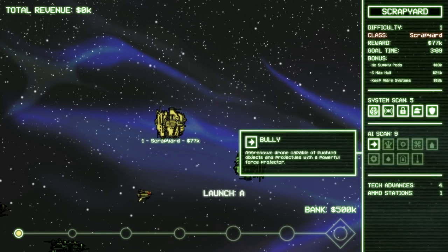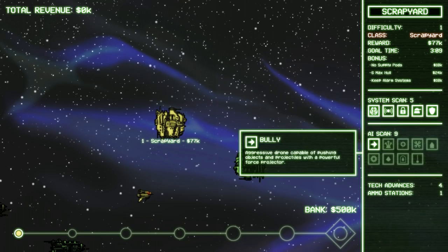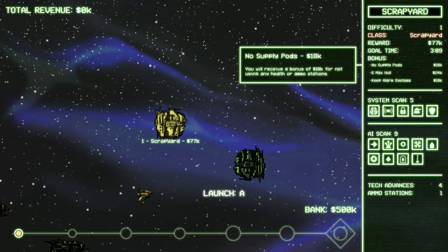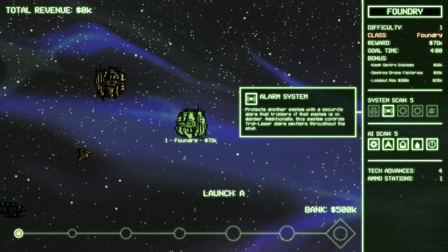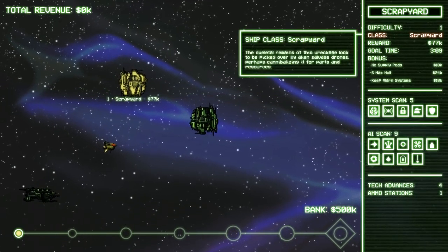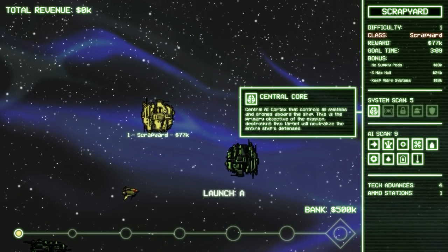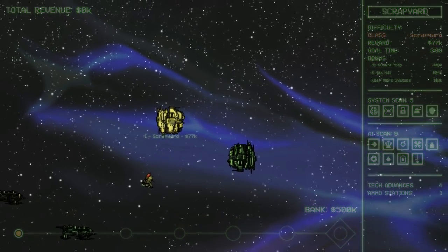AI scan tells you the types of enemies you've got — a lot of strange, awkward to fight enemies here and there. So we'll do this one here — Scrapyard. Just to give you an idea of the different various aspects of levels. You can see you've got like a drone factory in this one. It's got different things to each kind of setup, and I think they're all procedurally generated — like none of them are the same.